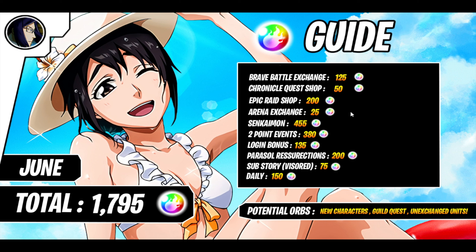Additionally, there are always gonna be potential orbs - like from new characters or guild quests every day. Guild quest is a really big one; it depends on how lucky you are per person, but usually throughout the month I'm getting around 300 orbs only from guild quests, from daily missions doing exchanges or whatever game mode you're playing. If you haven't done story mode or sub stories, you never know.